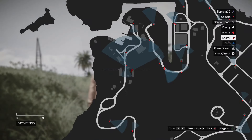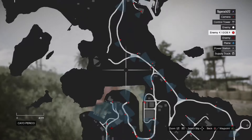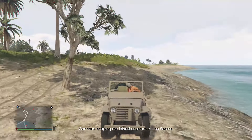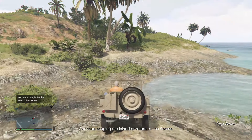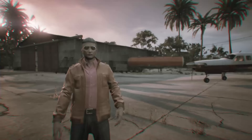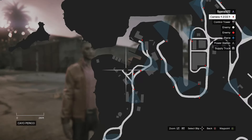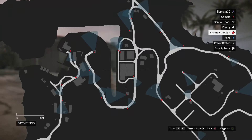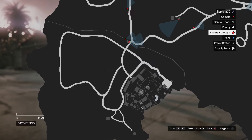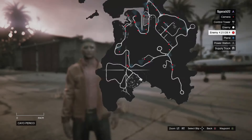What is that, a helicopter? Why is there a helicopter flying around? I'm not even doing anything. Back up, back up, please, for the love of God! The fourth one is near there, fifth and sixth supply trucks are near there. And then the seventh supply truck location — the potential location it could be — is all the way down here near the compound.